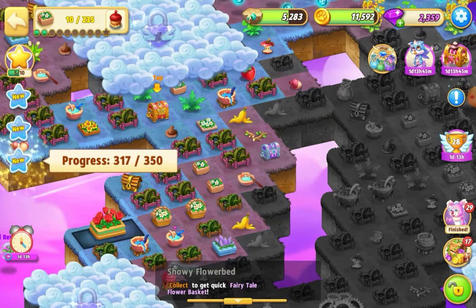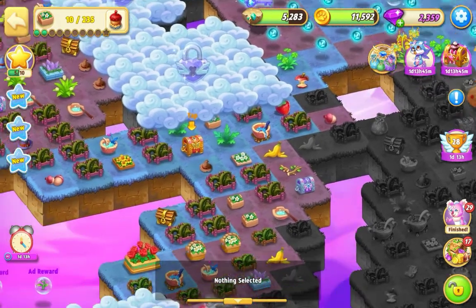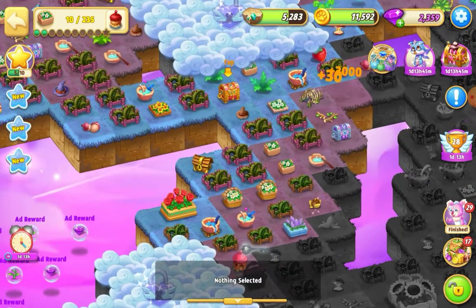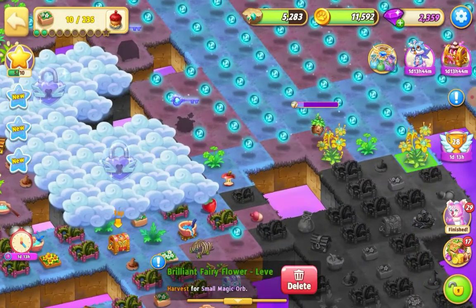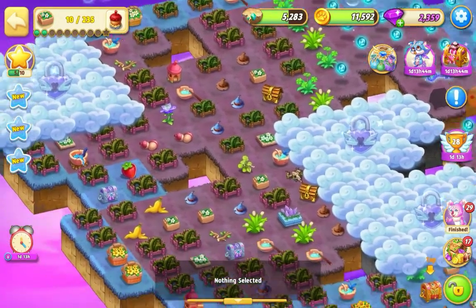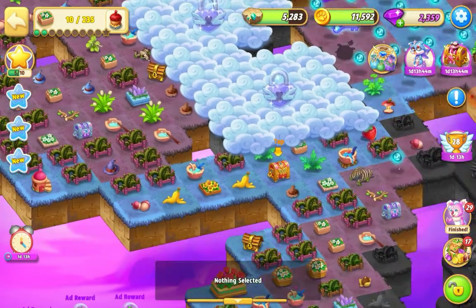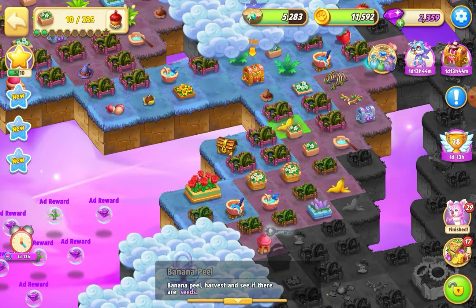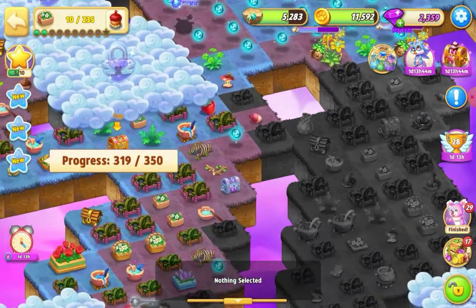We've got some pretty items in this event as well - this is the harvestable, the snowy showy flower bed. That's quite pretty. Immediately we've got a merge on the edge there, and another banana there. I do save some things like the bananas. Let's fill it up again - there are two more bananas over here, and an apple there too. Let's bring those down and merge these before launching another orb.